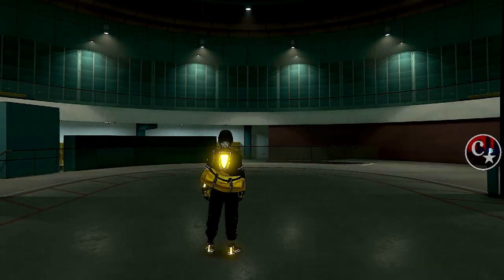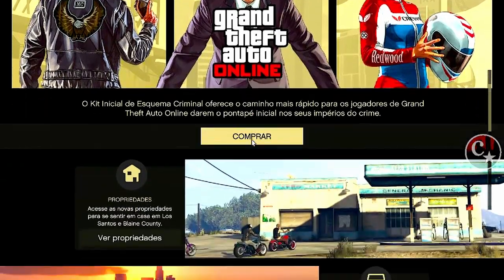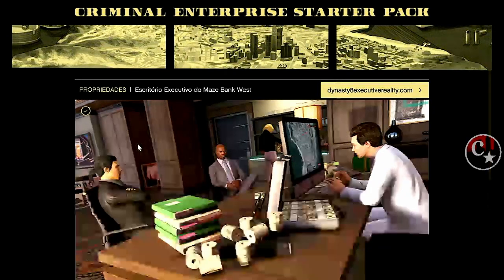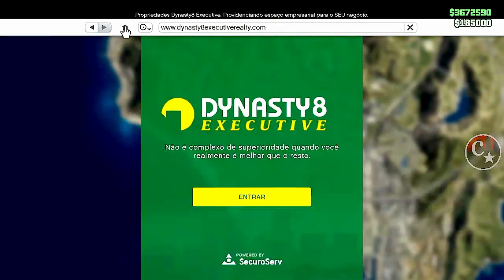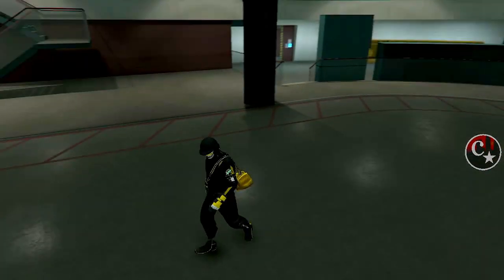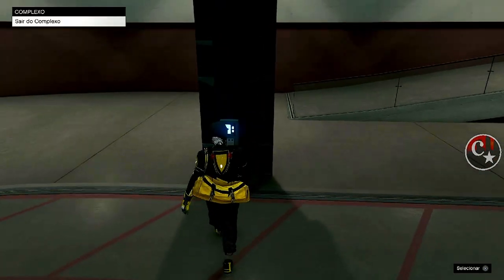Então apertem o Option ou Start. Vem aqui em Kit Criminal, vem aqui embaixo em Ver Propriedades, cliquem aqui. Vem agora na Dynasty 8. Clique, venha na Home, que é na casinha. Aperta em Triângulo ou Y pra tá saindo — e já estamos desbugados. Olha o minimapa: desapareceu. Sem precisar ir para o modo História.